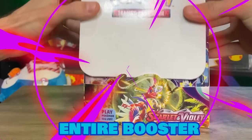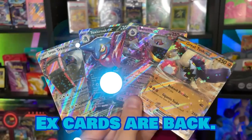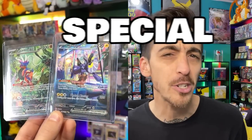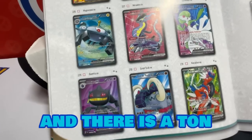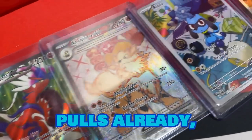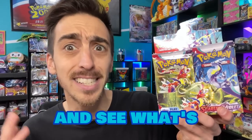Today I'm opening up an entire booster box of the brand new set, Scarlet and Violet. EX cards are back, alternate arts are still here — although they're called special illustration rares now — and there is a ton of amazing artwork in this set. I've had some awesome pulls already, but there's still a big one I need to find, so let's rip into this box and see what's in here.